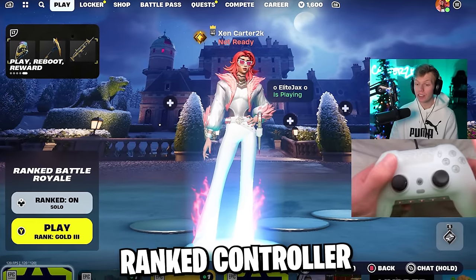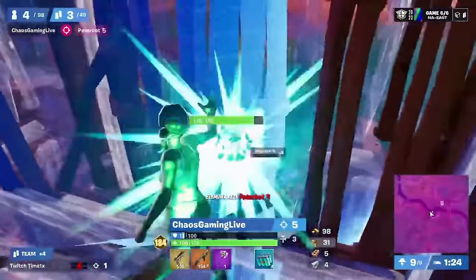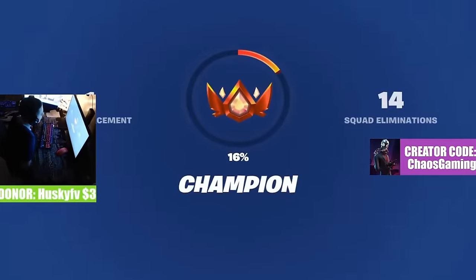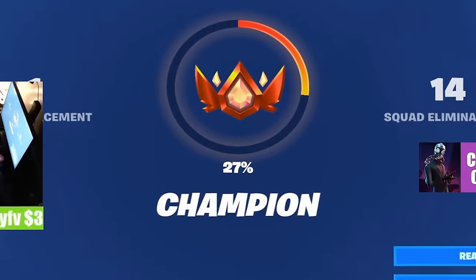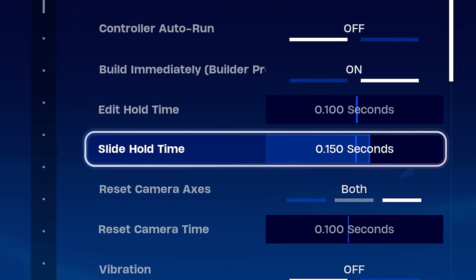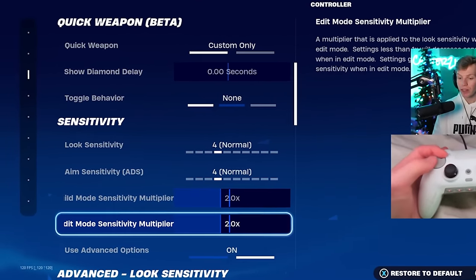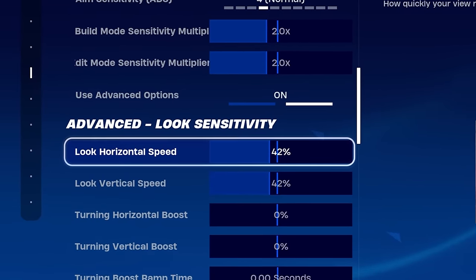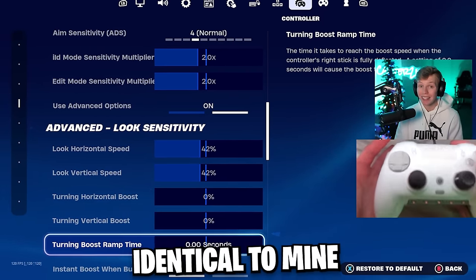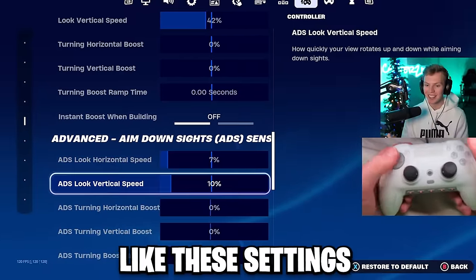Now for the next top-ranked controller player: Chaos Gaming. Chaos is an actual pro — he's made FNCS Grand Finals, nearly won Cash Cup, and he has some of the fastest controller edits you'll ever see. He's already Champions ranked just one day in and going to be Unreal soon. He's done all of that on these controller settings. His slide hold time is 0.15. Literally no one uses Quick Weapons, so he's not either. Build and edit multipliers are both 2.0, and his look sense is 42% on both horizontal and vertical with 0% boost — which is almost identical to mine; mine is literally just 1 up at 43.